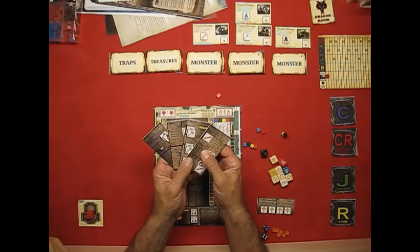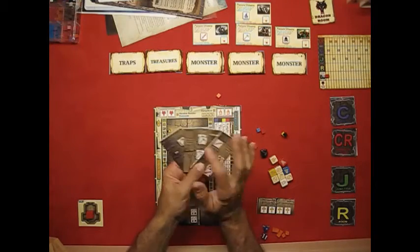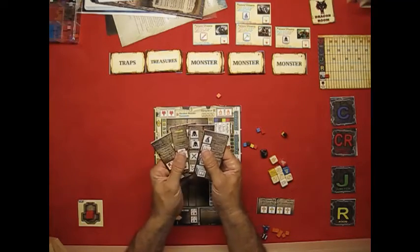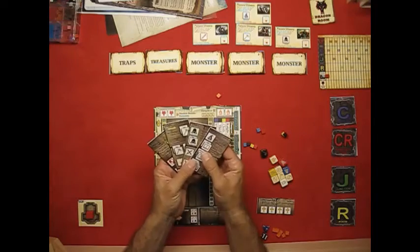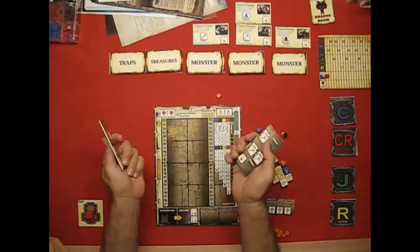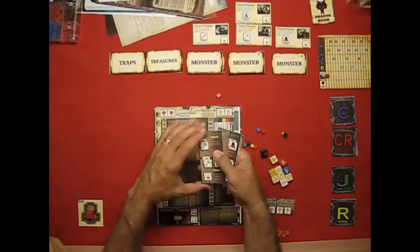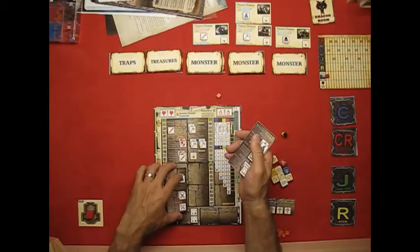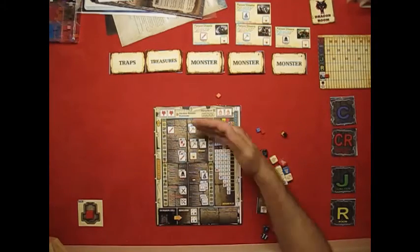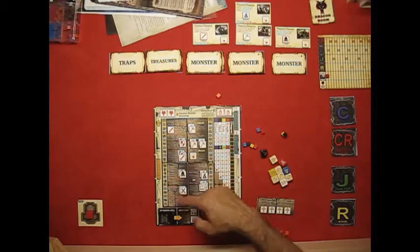The character cards — these are the four character types you have: a fighter, a cleric, a thief, and a wizard. On one side you'll have level one, and when you go up in level you'll turn them over and have a level two character with better abilities. You'll normally put your level one fighter and cleric up front — they can be on either side — and then your wizard and thief in the back. If one of them dies, you can reorganize and put the thief up front.